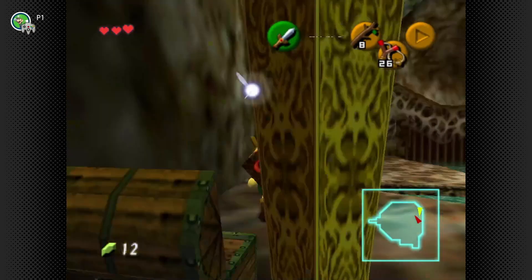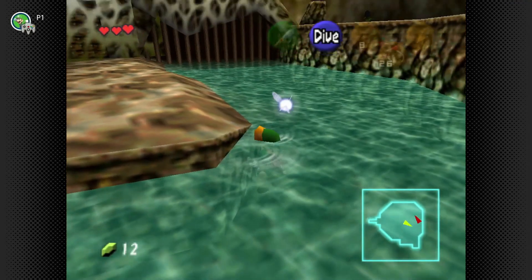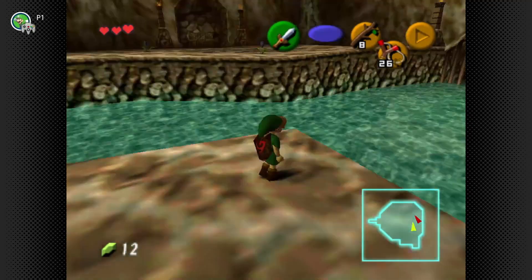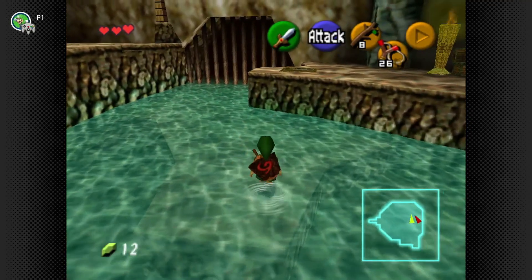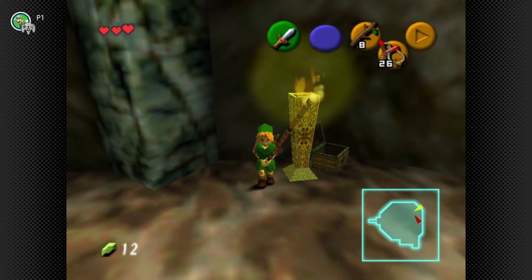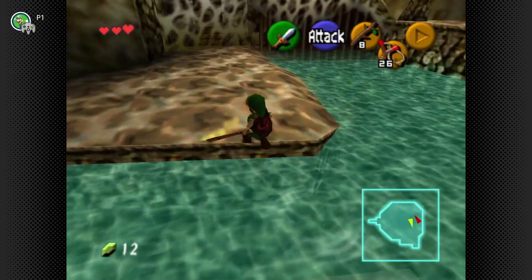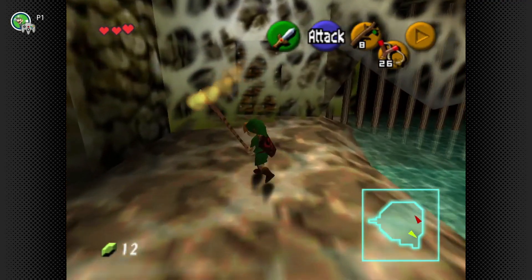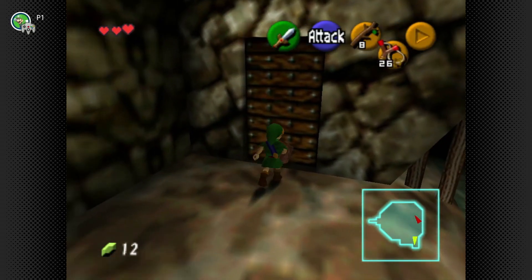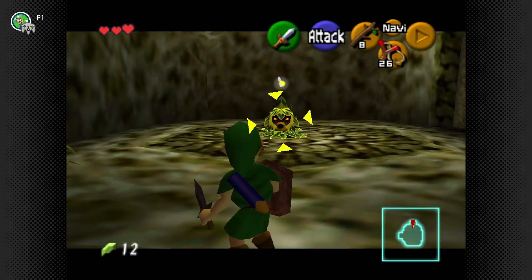You got a recovery heart — not an increase, just refilled. Now there are heart pieces in this game. Get four of them and you earn a heart container. Heart containers also come after every boss fight. You get more hearts by doing quests and finding chests or locations with heart pieces around the world — sometimes they're rewards for winning a minigame for the first time.